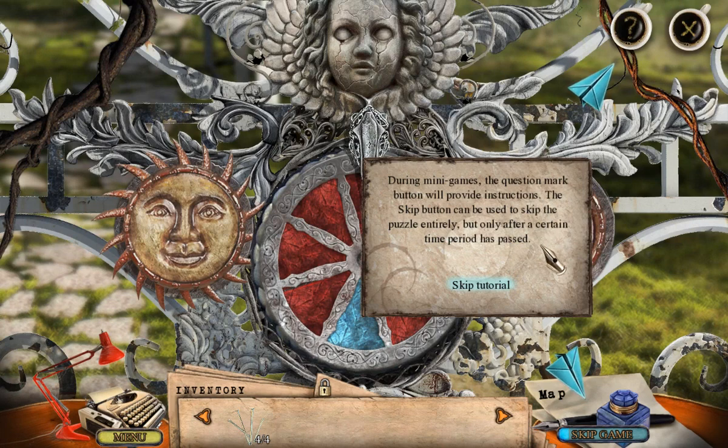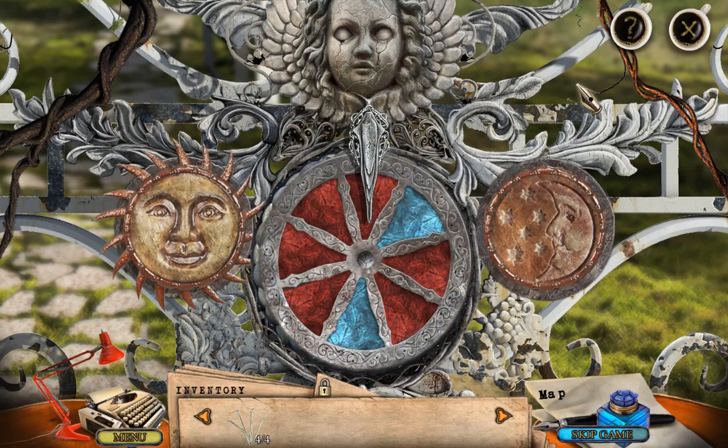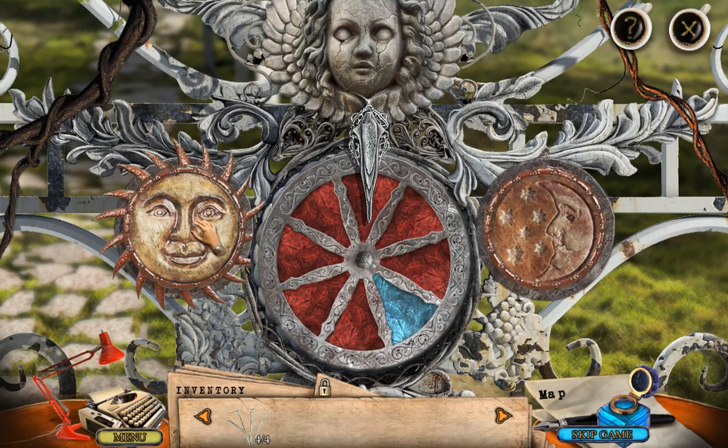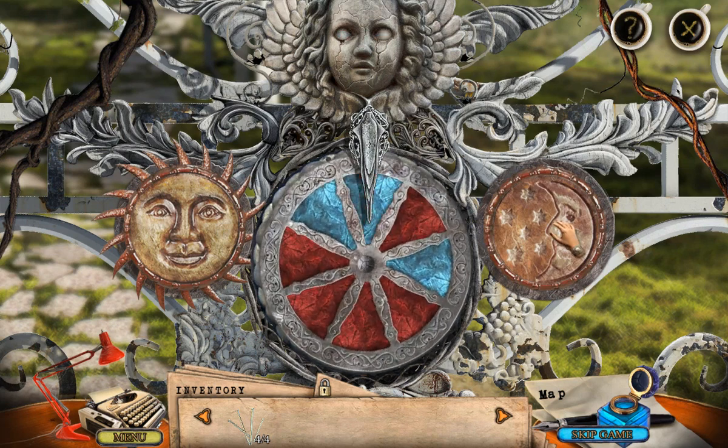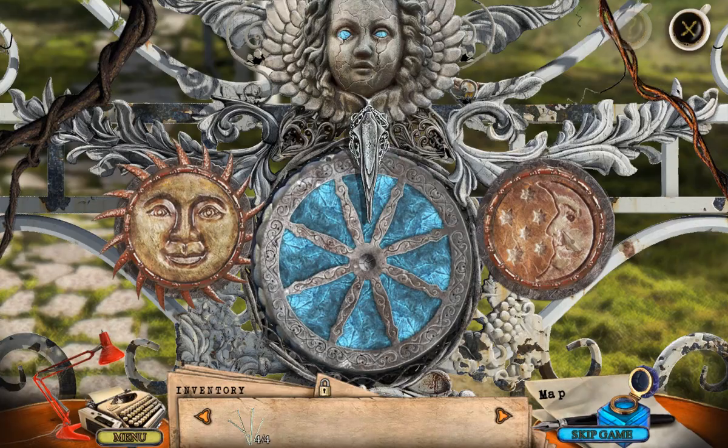During minigames, the question mark button will provide instructions. The skip button can be used to skip the puzzle entirely, but only after a certain time period has passed. To open the gate, I should turn all the pieces blue using the sun and moon buttons. According to the note I found, the sun will rotate the pieces one space counterclockwise — so left — while the moon should move them two places clockwise — so right. This should be a snap. I guess that is counterclockwise, technically. Oh, I accidentally did it right! Well then — woohoo!